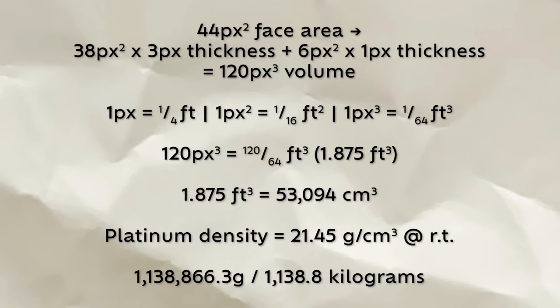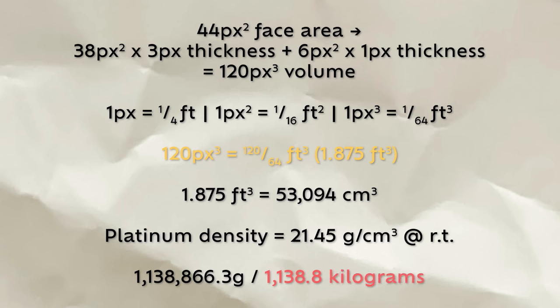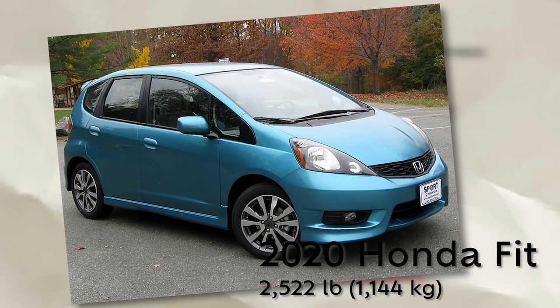Without boring you with the math, this means the coin is 120 cubic pixels, and that much pure platinum would weigh around 1,130 kilograms — about the weight of a small car, just over one metric ton.